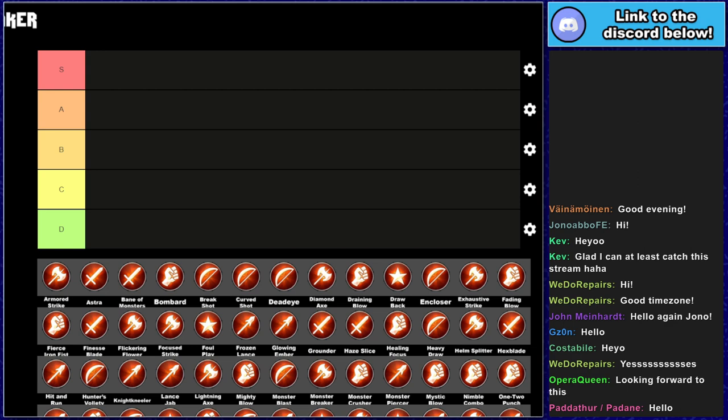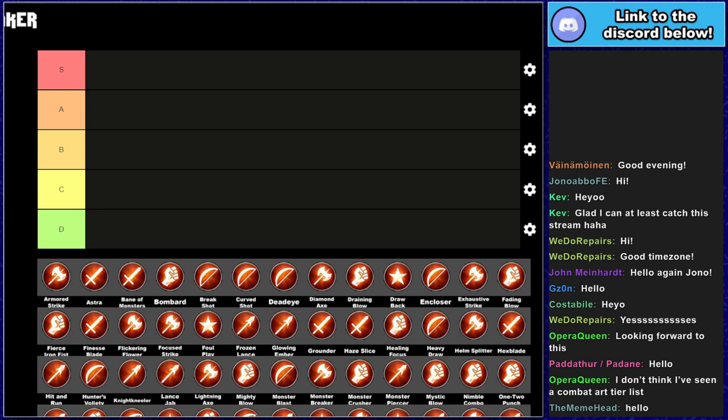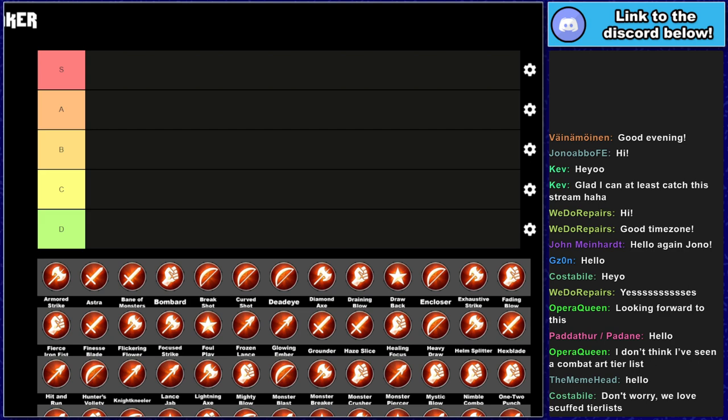We're judging the combat arts based on pretty much everything around them — that includes unlock times, how good they actually are, and who gets access to them. It's probably going to be quite a scuffed tier list because combat arts vary a lot from unit to unit, and a lot of how good a combat art is depends on the unit using it. Every combat art in the game is on this apart from the ones granted by relic weapons — the Raging Storms, Atrocities, Apocalyptic Flames — those are being factored in with crests rather than combat arts, because it would just be a duplicate of the crest tier list.